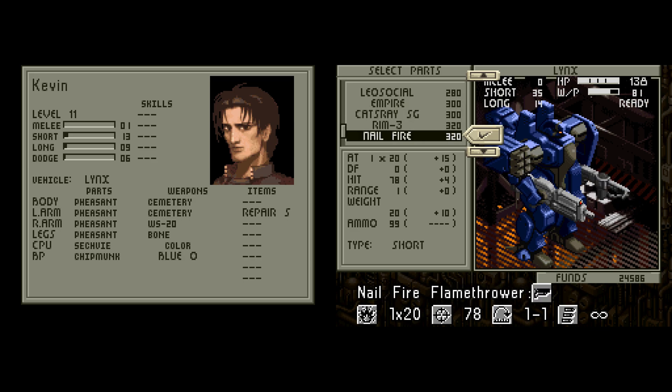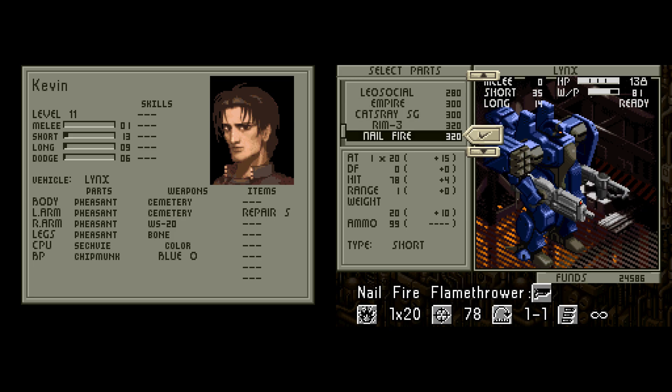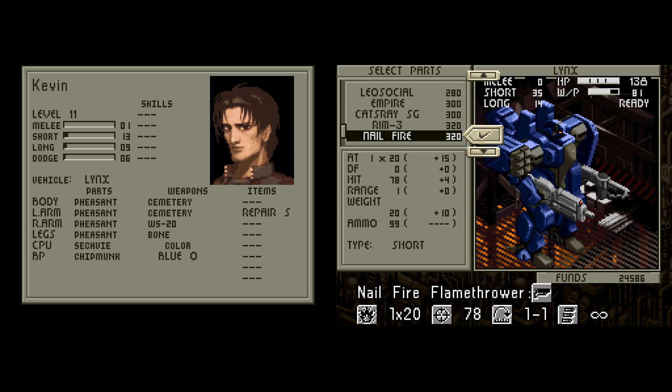We've also got the Rim 3 there. We've also got another new short weapon called the Flamethrower — the children love that one. But the Flamethrower is basically another short weapon similar to the rifle or shotgun, it shoots a flame out of it, but there's no flame damage in this game, so it's not like you get anything extra from doing it. It hits a little harder than the shotgun and has a better hit percentage, but not by much. So it's kind of a middle road.